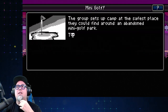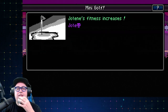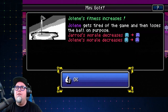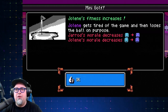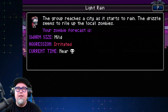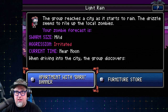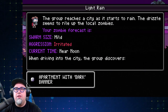The group sets up camp. This is interesting — it's kind of like Oregon Trail, you know? We've got a morale system. Our morale decreased — damn. The group reaches a city, it starts to rain. Swarm size: mild aggression, irritated. Current time: near noon. Options are an apartment with a bark banner or a furniture store. Let's go to the apartment.